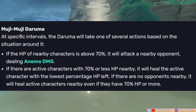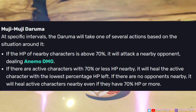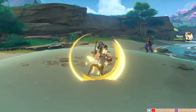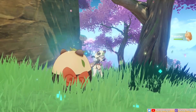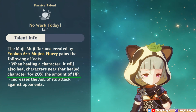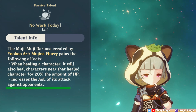It then summons a Daruma, which has a conditional effect of either healing an active character or dealing damage to an enemy. If you or a co-op player's active character is less than 70% HP, the unit with the lowest HP will be healed. If the active character is above 70%, then it will target an opponent to deal Anemo damage and it can only swirl every other hit due to ICD. However, these conditions quickly become irrelevant due to her first constellation anyway. If there are no opponents around, it'll just heal your units regardless if they're above 70% HP.